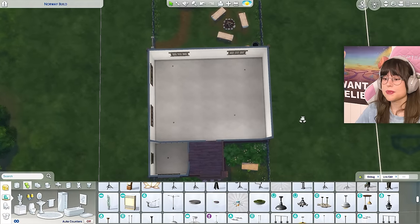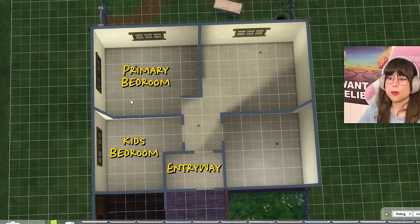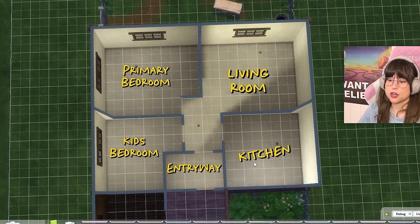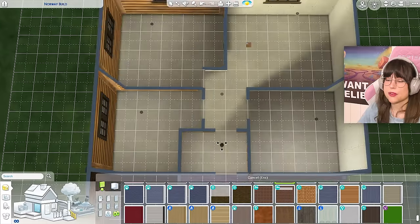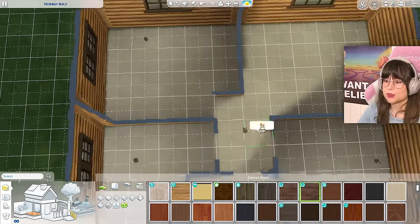I think it's time we begin with the layout. So this is the entryway, the kids' bedroom, primary bedroom, living room, kitchen, the shed. Now first of all I'm just gonna make everything this wood wallpaper and use this flooring for everything for now. Now for the interior.